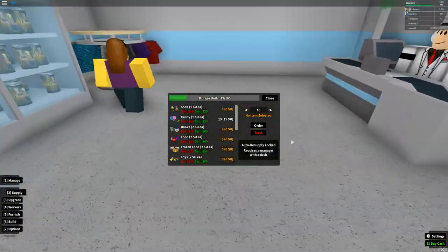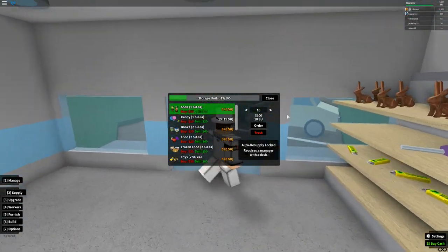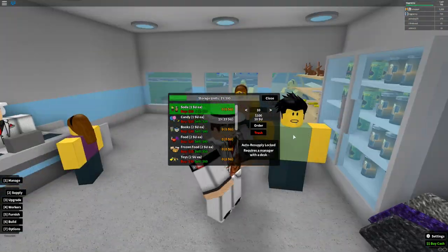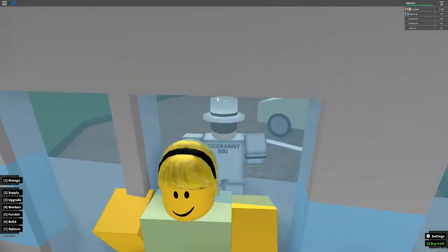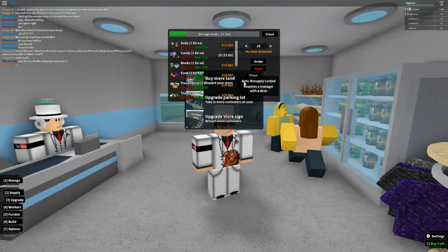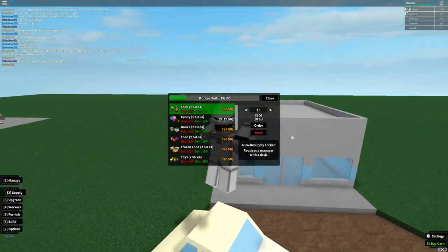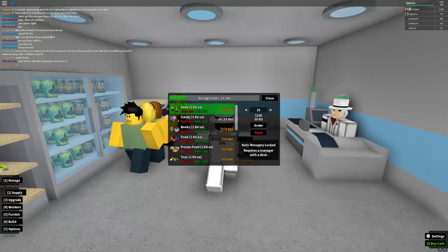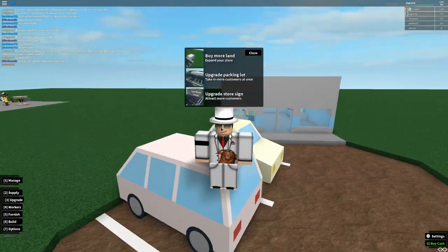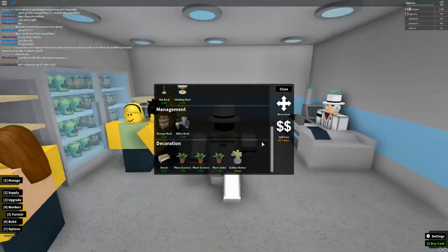With managers you can set when to auto-resupply your stock — for example, tell the manager to buy five sodas per minute and it will spend your money to do so. It is quite useful but very risky. If you buy too many items per minute you'll go bankrupt, and then you can't pay your managers and workers either.